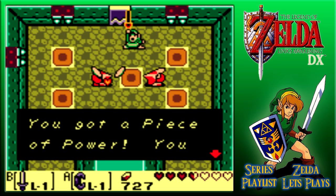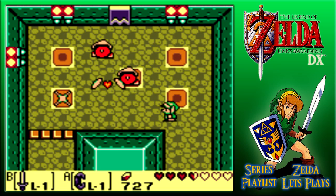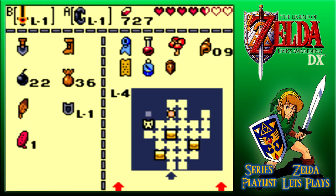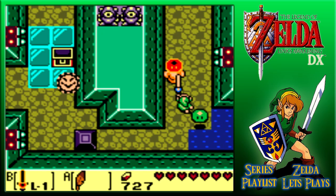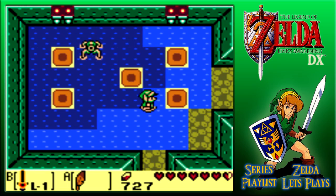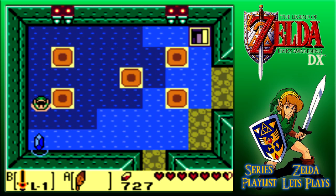A piece of power is going to help us out quite a bit. I can get myself my health back in a second. Well, that's basically a simple way to do that. Do I have to hit them in order, around the room and in the other room as well? Should we try it out? One, two, three, four, five — leading the way indeed.